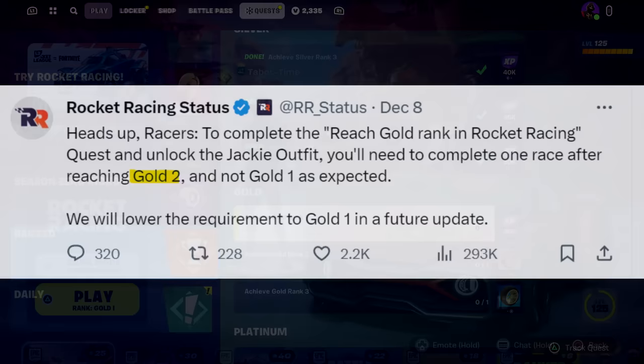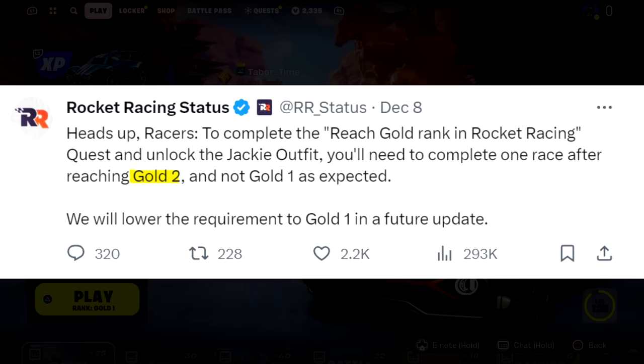As it turns out, they messed up. The official Rocket Racing status account posted on Twitter: 'Heads up racers — to complete the quote reach Gold rank in Rocket Racing quest and unlock the Jackie outfit, you'll need to complete one race after reaching Gold 2, and not Gold 1 as expected. We will lower the requirement to Gold 1 in a future update.' Are you kidding me? So 100% confirmed — Gold 1 does not work; you have to grind until Gold 2.